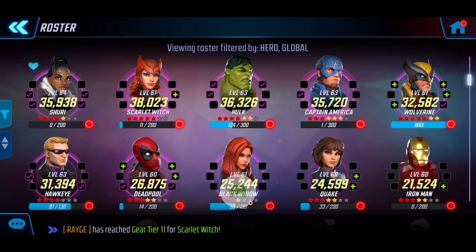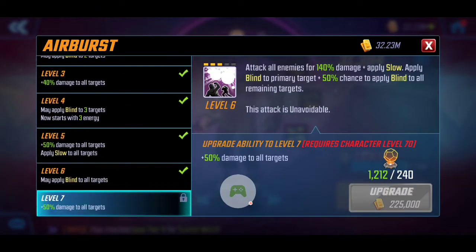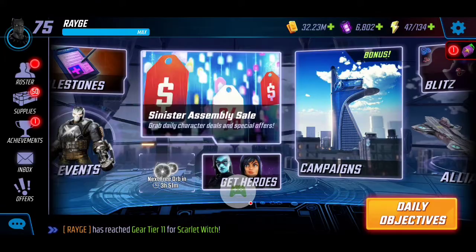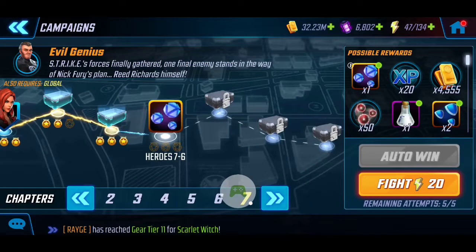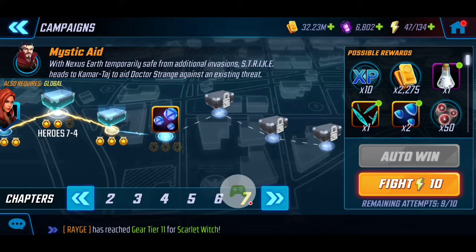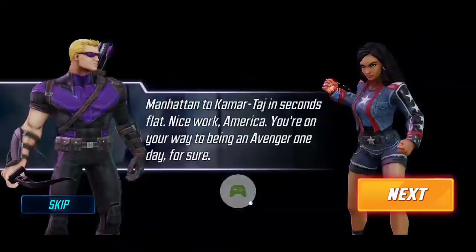Last but not least, with those four being our main core for sustainability and taunting, that leaves the fifth spot being Hawkeye. I have him at only 31k — still trying to level up with ability materials — no T4s, and he's a 4 red star. He's mainly utilized for his ultimate ability, which provides support by applying both a slow and a blind, improving our survivability. I've seen videos where people use 250k to 300k-plus teams, so I'm trying to do this while conserving resources.